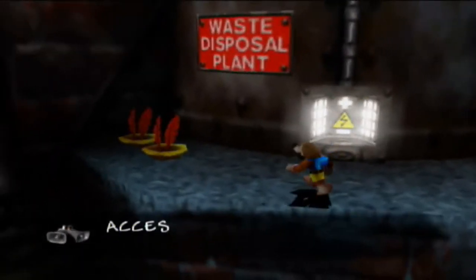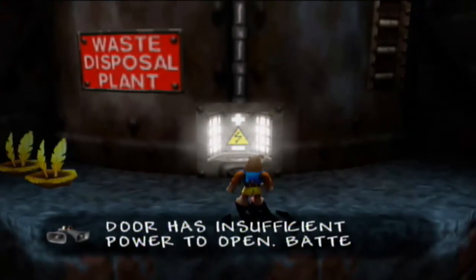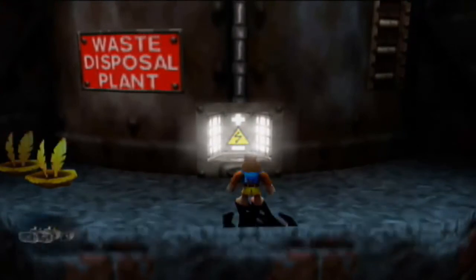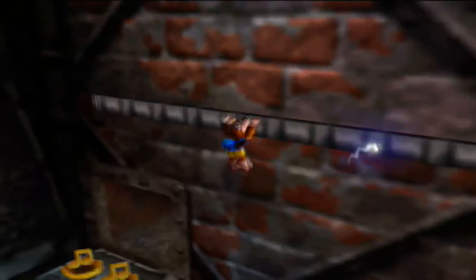Waste disposal plant - access denied. The door has insufficient power to open; a battery is required. What kind of battery could we use to open the door? Maybe we could use one of those Baza Super Life batteries - there's one located above the world entry and exit outside Grunty Industries, but we're going to have to find a way to get outside from here.